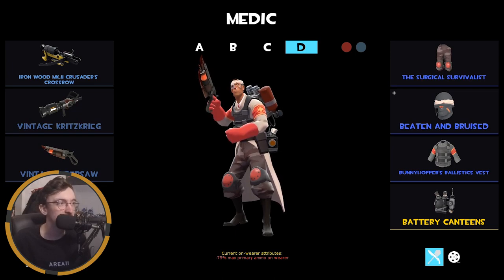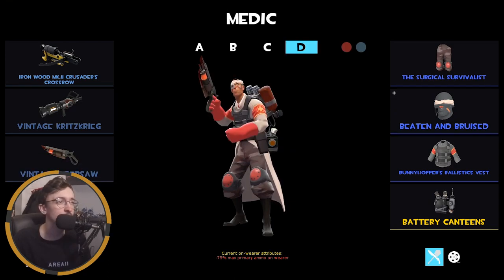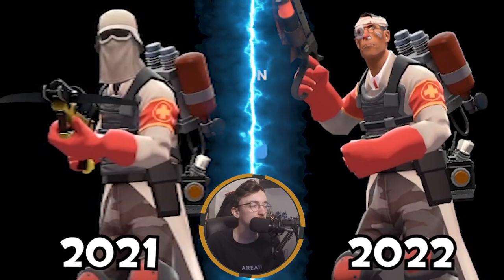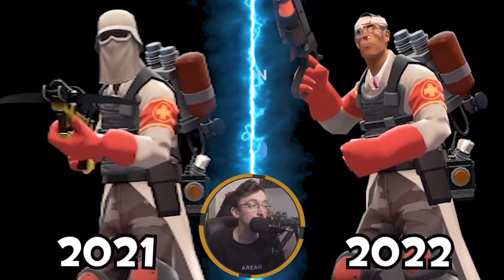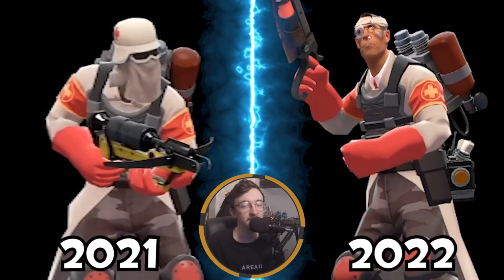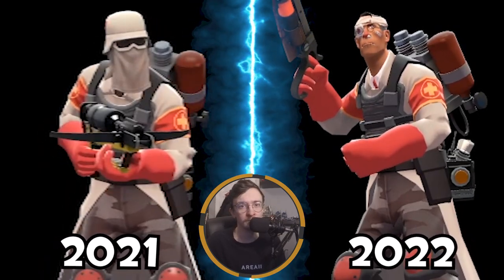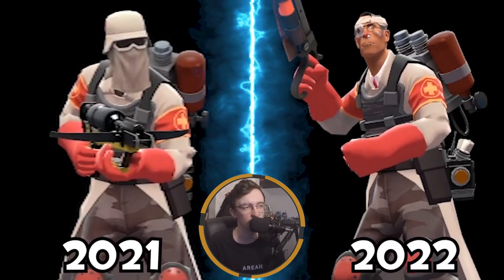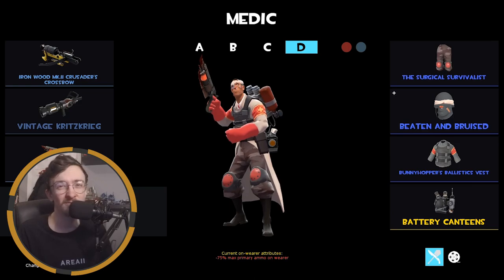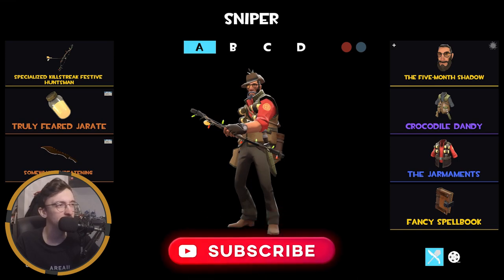The MVM Medic loadout has been changed recently — not fully finalized. He's beaten and bruised from fighting robots. Got the Ironwood Crusader's Crossbow — should probably change this to the Night Owl — a Vintage Kritzkrieg because blue text makes it cooler, and a Vintage Übersaw. Strangers don't track robot kills unless you have a specific strange part, so I don't really need it.